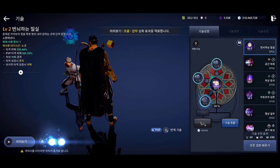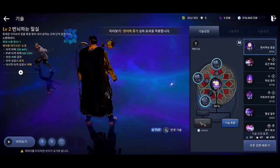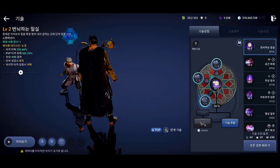This is the first skill for the Sage class. This skill has a good area of effect and is good for PvE. It does stun on the first hit and knockback on the second hit.